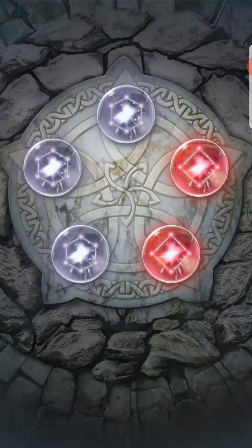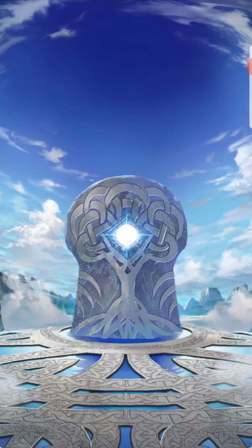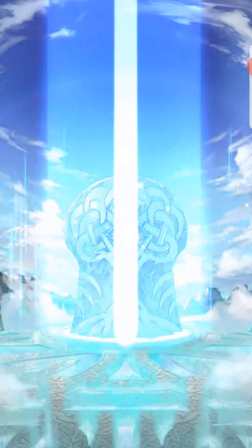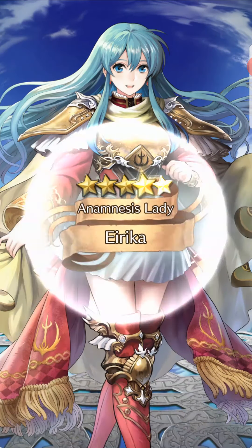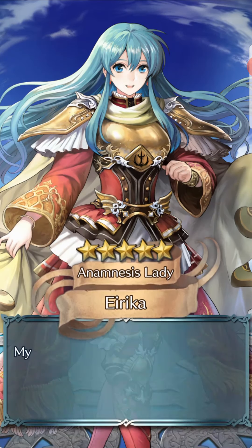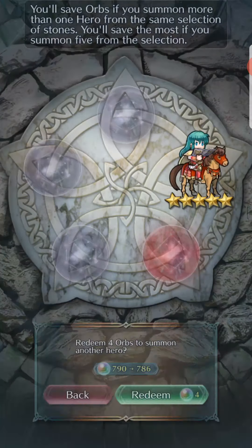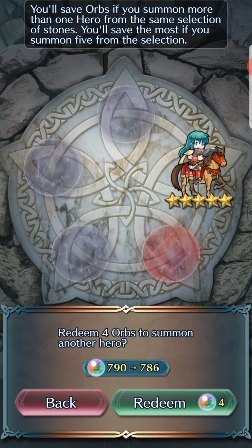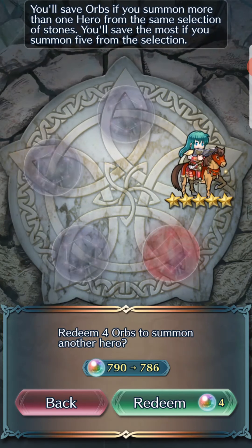We'll go with this orb. Hopefully we get at least one free unit out of 16 summons. We got horse Eirika — Glitnir Eirika. We already had one of her, then got the free one, and I believe I had another one — so this would be the third one. Plus Speed. I'll have to check what my other one is.